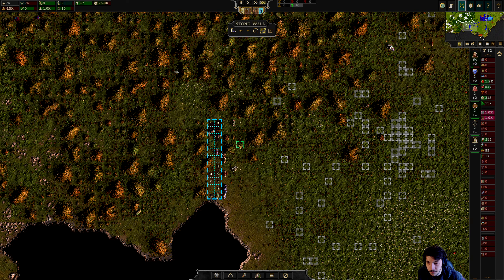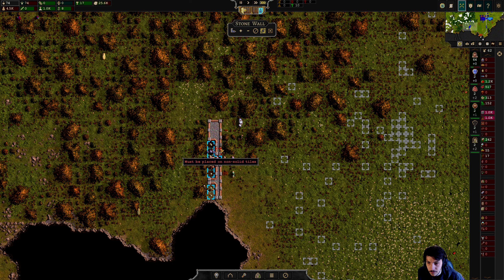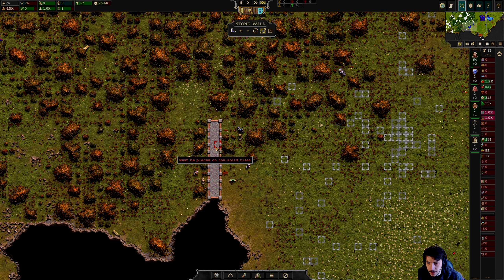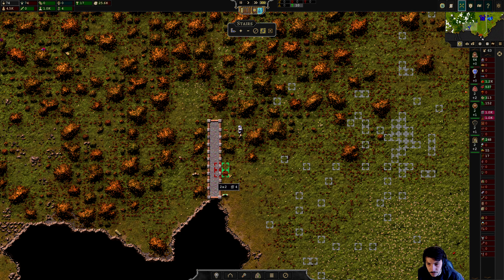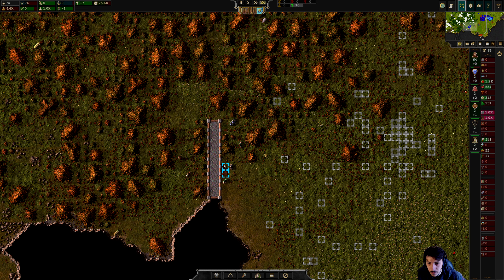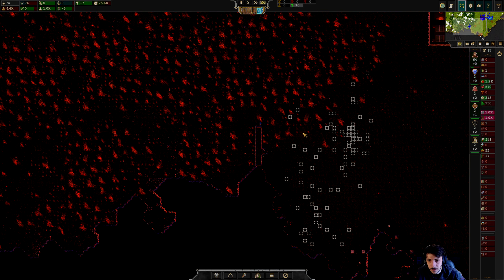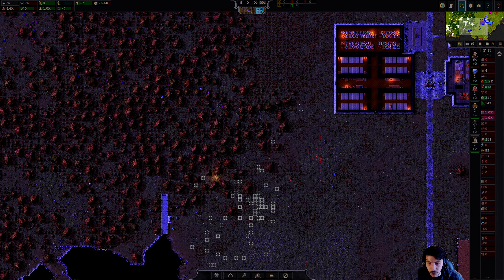Let's speed that up — build me a wall. Nice, look at that wall! How does this work? Oh, we can go up there now. Let them try to come.